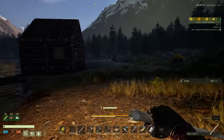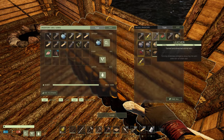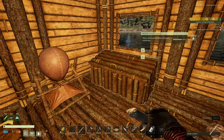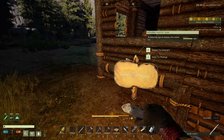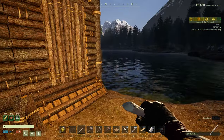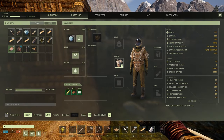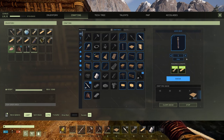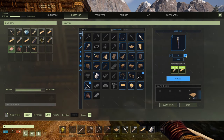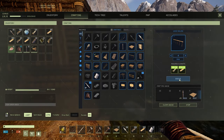Do we have any wood left? We have some beams here. I'm going to take it. So now — I don't know how to build, man. I suck at building. Let's make nine — actually ten of these. Probably I'll make four railings as well.